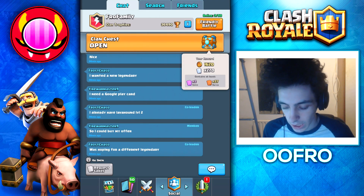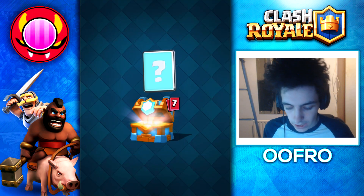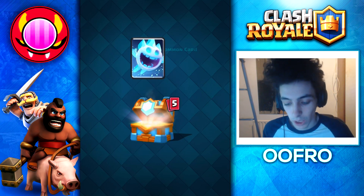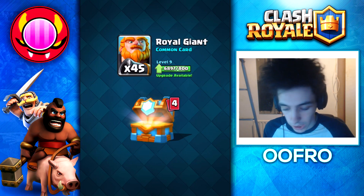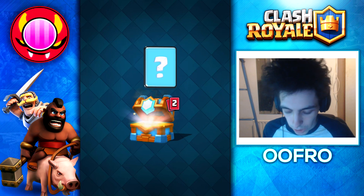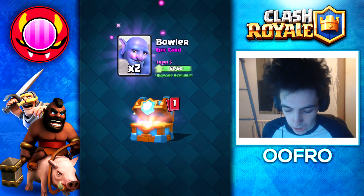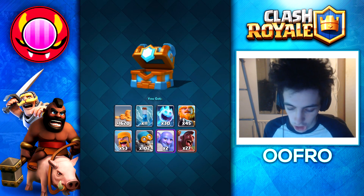Okay, so next up here, we got this clan chest, tier 10, 2 epic cards, 27 rares. Let's get this legendary. We get some gold to begin with. We then get some zaps. I'm hoping so much. We get some ice spirits. Royal giants. We then get some barbarians — they're already maxed, so we're going to get gold. We then get some bombers. We haven't got a legendary card. That's so sad. 2 bowlers and 27 hog riders. That's a disappointing chest.